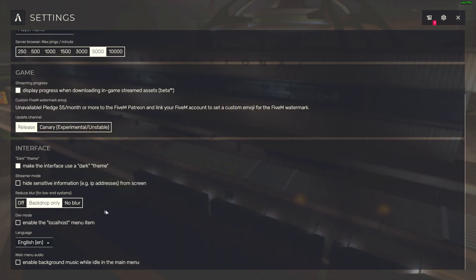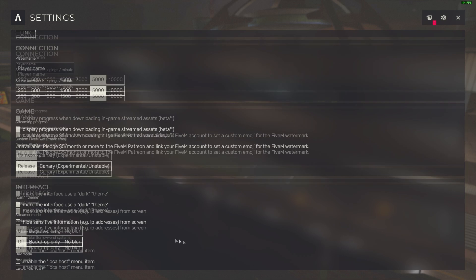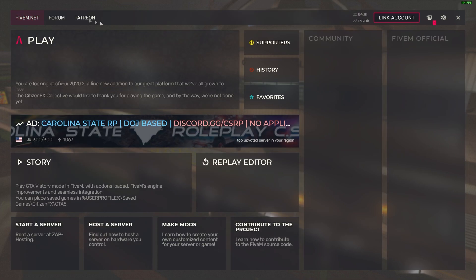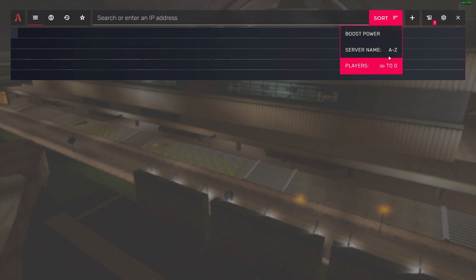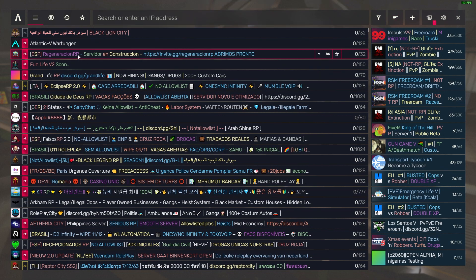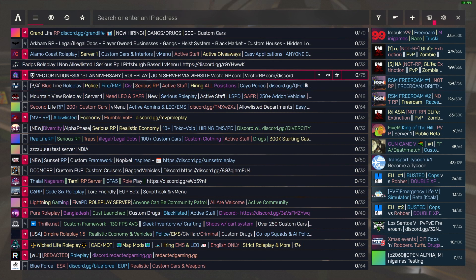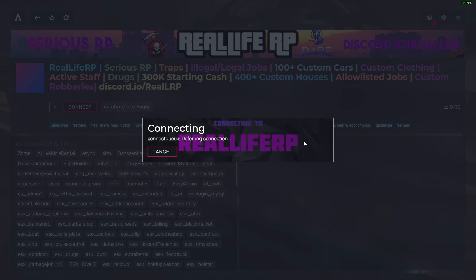You can also set the backdrop on your server browser to Off, which is best since it reduces load, and disable the music — that's your choice. I usually filter servers from lowest to highest player count. Quick disclaimer: FPS depends on how many scripts are running on the server, so not every server will give you the same FPS.